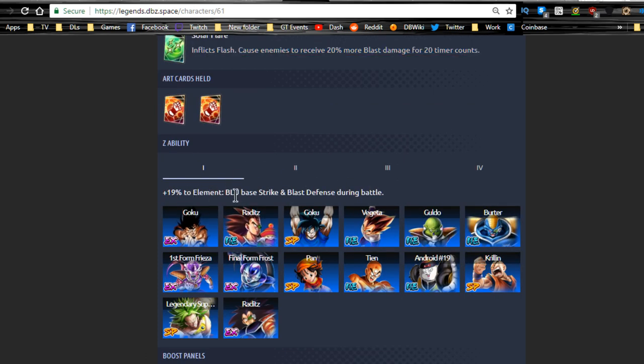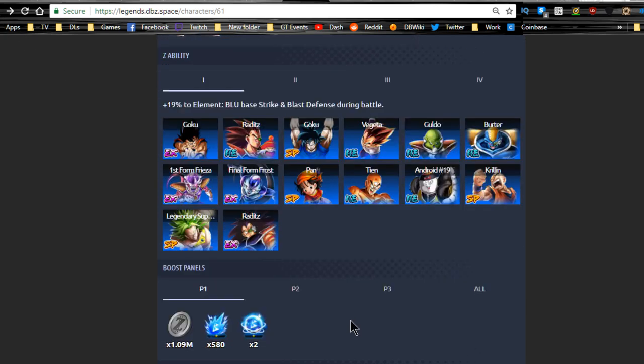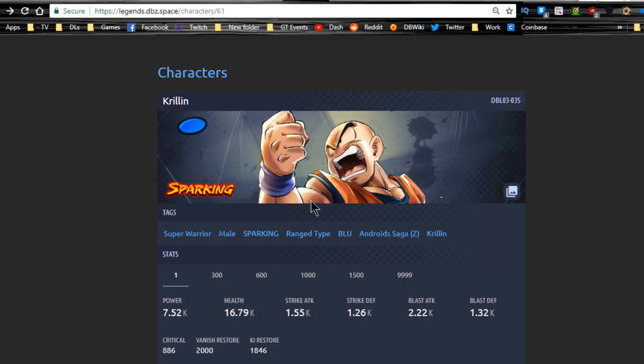His Z ability at level one gives blue base strike and blast defense during battle, which means if you pair him with Broly — whose strike attacks are insane — this is going to boost his blast attacks significantly. Pan is a bit lacking, and the free Goku is there too but not impressive. Overall the new sparking units are pretty awesome.